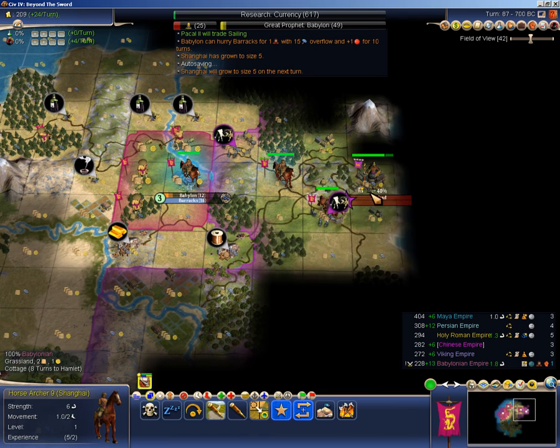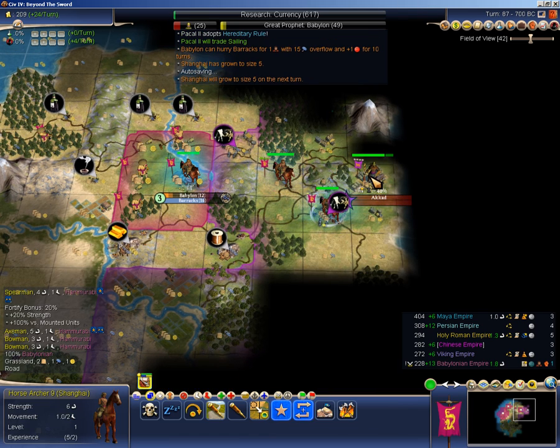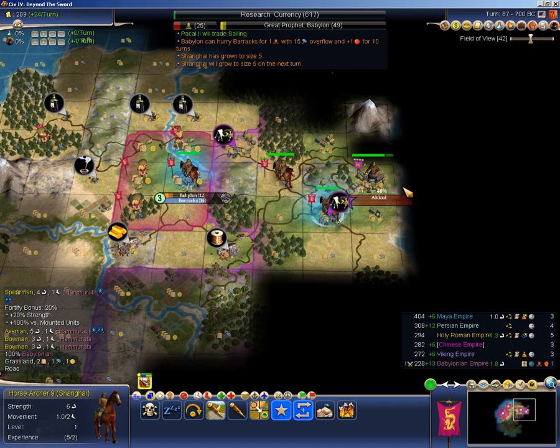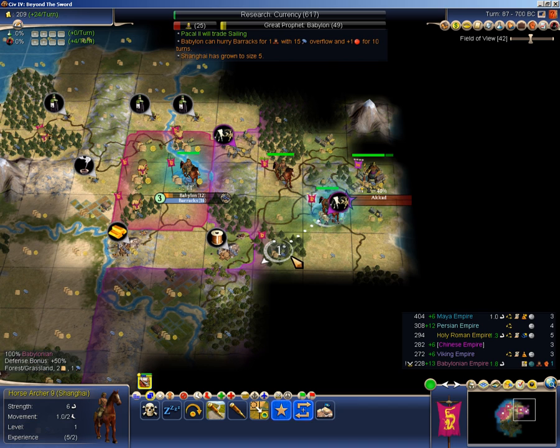Let's send one guy into the fray. Four units — I probably can't beat that unless he wants to pull them out of the city. It's a holy city too. I'm going to have to come back for that; there's just no way.